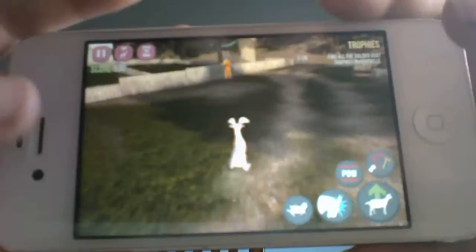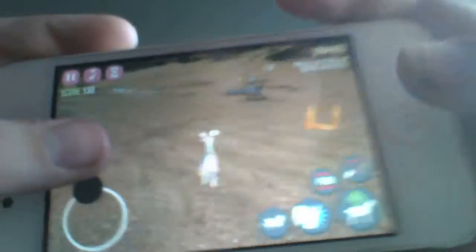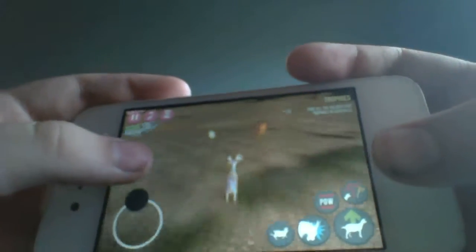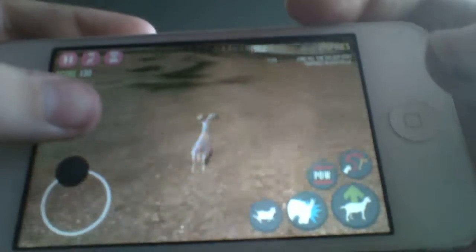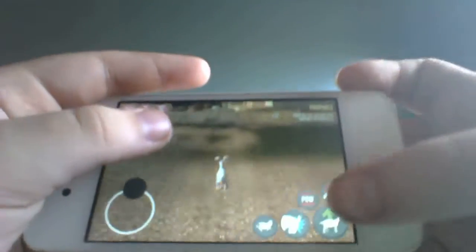Sorry, babies, I have to leave. Your mama will be right back. So, this is how you unlock the goat — you just find all the Easter eggs and then bring them to the Easter bunny.